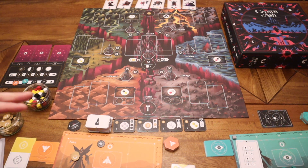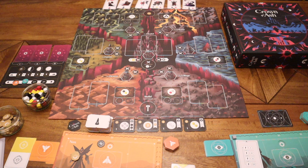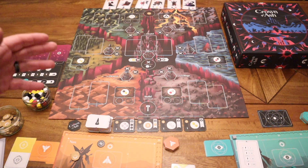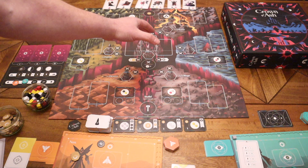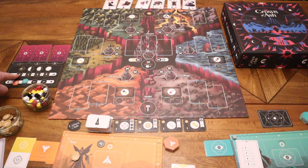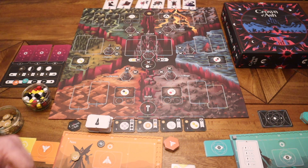We've got everything set up here for the start of a solo game. Here we have the main board — it is double-sided, so depending on the artwork you want to play with, you can use either side. You have various areas here which you're going to try and control, because it does have an element of area control. In the centre of the board is the citadel, which is really important. Whoever is in control of the citadel at the end of a round will score whatever points are on the board depending on what round it is. There are four rounds in a game.